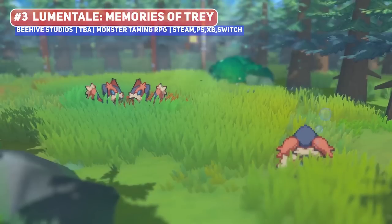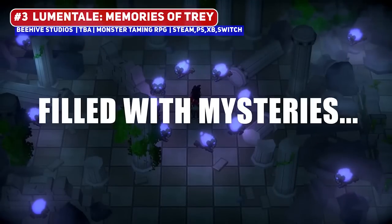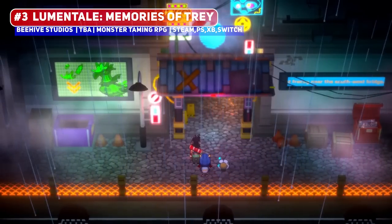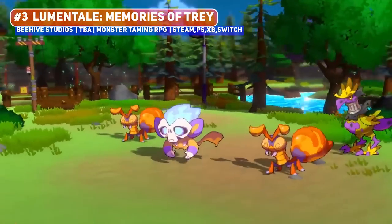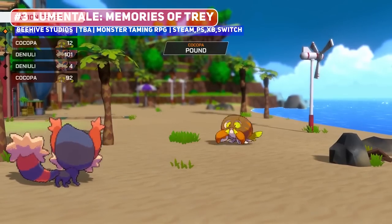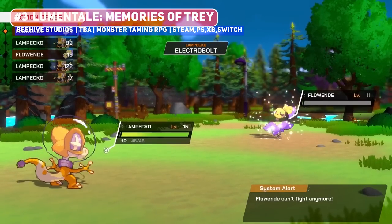A special mention goes to Lumen Tail: Memories of Tree, an impressive monster-taming RPG currently on Kickstarter. It mixes 2D sprites with 3D environments — an art style that has worked well in the past — and looks like Pokemon in many ways, though hopefully it has enough new ideas to make it its own. One of the key changes is that monster capturing takes place on the Overworld map, and the monster designs are fairly good in the trailer, with the ghost monkey being a particular favourite.